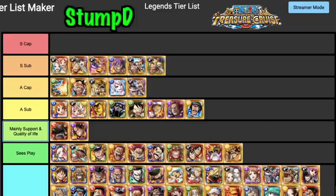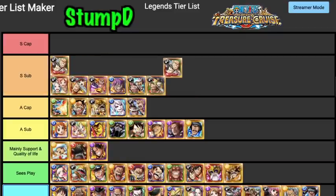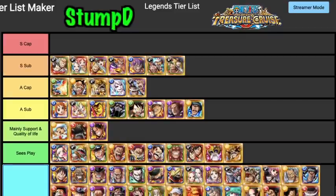Chopper is definitely a quality of life legend. When he gets his limit break key he's going to be absolutely god tier, but for now double drops of cotton candy is basically all he's used for. Luffytaro and Zorojuro — I really want to put them in S Tier Sub. With slashers and free spirits absolutely roaming through content, these guys are very viable on Roger teams, Odin teams, a lot of teams.